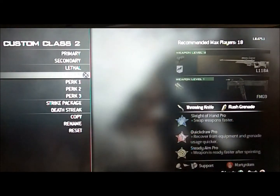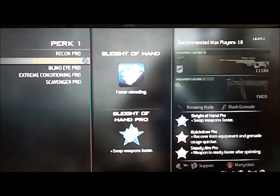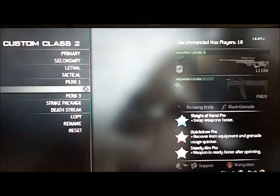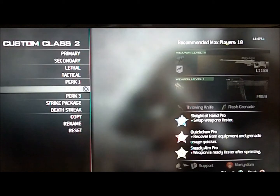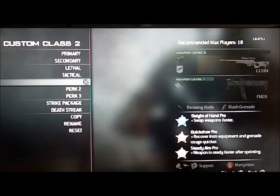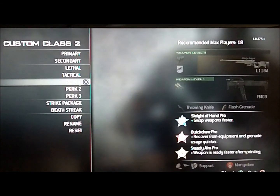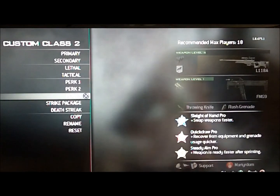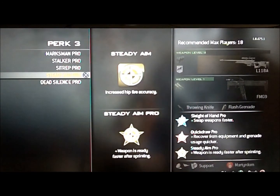Your perks: you won't be very good without sleight of hand and definitely quick draw. You need quick draw to quickscope — it helps you pick up your sniper faster and is really effective. Sleight of hand pro, which is perk one, helps you reload fast, which is very good. For my third perk, I would use steady aim pro, because it helps when you quickscope.